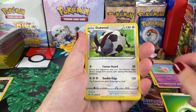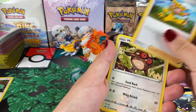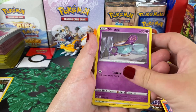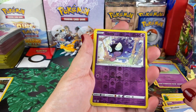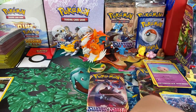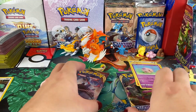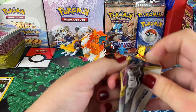He reminds her she can still pull reverse holo rares for points. She pulls another Scorbunny, another teacup Pokémon, a Ghastly — just uncommon — and a Cloyster. Two packs left and things aren't looking hot, but it's okay.